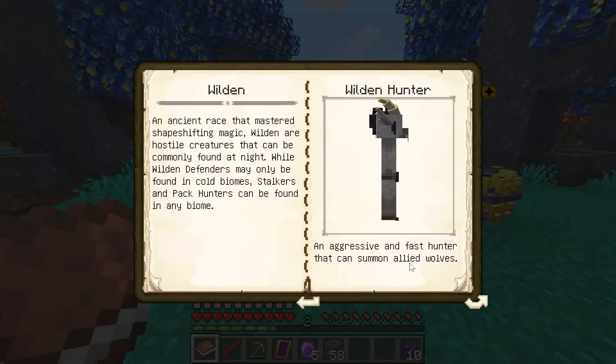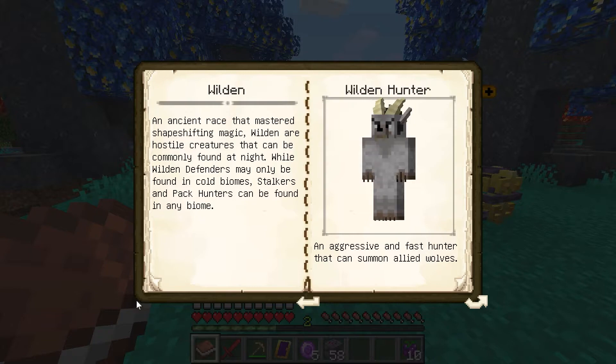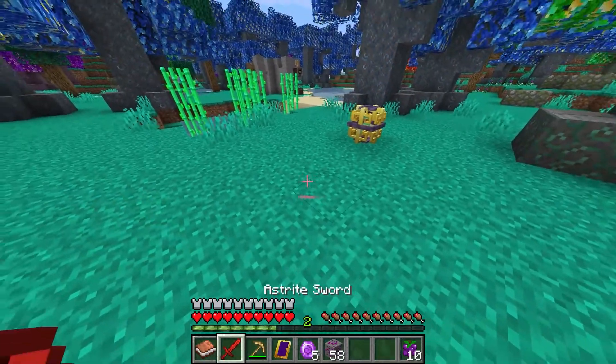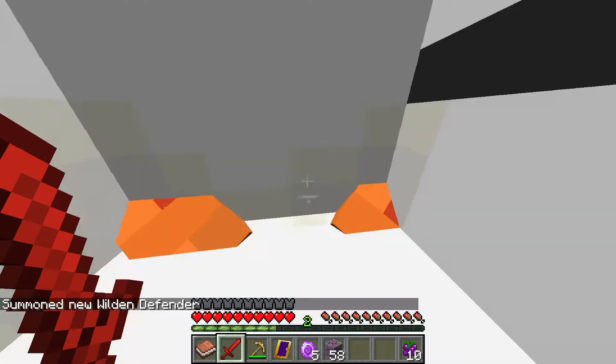There are also ancient mobs called the Wilden. These don't actually spawn normally — they're only found in cold biomes with ground and aerial attacks. I'm not going to go to a cold biome so I'll just summon them here. They didn't have spawn eggs unfortunately, so I'll start with the guardian.